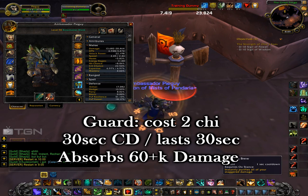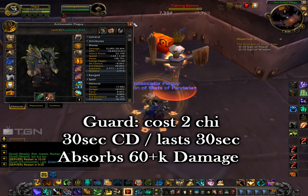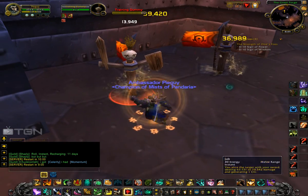Another defensive ability you have is Guard. It costs 2 chi, has a 30-second cooldown, and lasts 30 seconds. It's basically your Power Word Shield — your priest bubble — and just one more tool to mitigate damage.